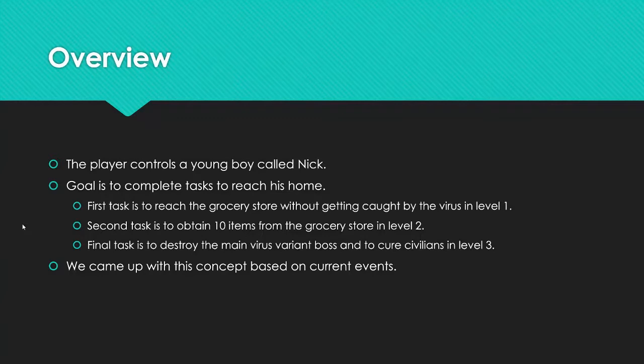Once he reaches the grocery store, that goes into the second level. For this level, he needs to obtain 10 items scattered throughout the store. This also introduces our second enemy type — infected civilians who follow a set path, so they're not chasing him, but the original virus will still follow him if he's not wearing a mask. In this level you'll also be able to obtain the hand sanitizer spray gun, which he can use to attack the virus.